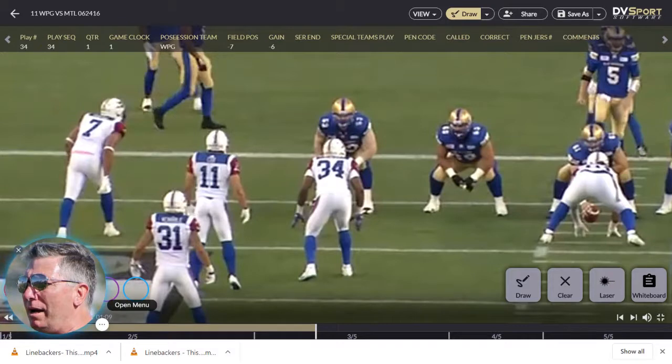Hello, this is Greg Quitt. Today we're going to talk about a three-man game — a pick, a penetrator, and a wrapper. We're starting out of a 30 look with a defensive end, the linebacker, and our nose. The defensive end is going to be our wrapper, the linebacker will be the pick, and we'll get a penetrator out of our nose. We'll talk through each of those techniques and demonstrate their influence on the success of this stunt.